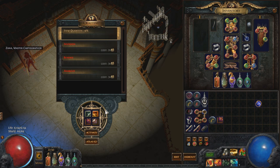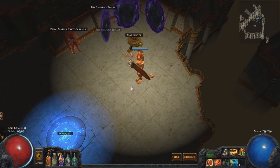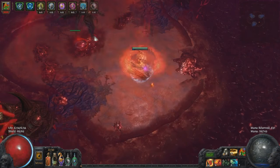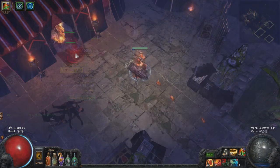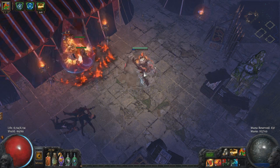Hey guys, so I wanted to make a guide for those of you wanting some tips on how to kill the Shaper, how the fight works, and what he actually does. To actually attempt this fight you don't need to interact with the Atlas in any way — you can just buy one of each guardian fragment and go fight the Shaper. Once you have the four fragments you get six portals.